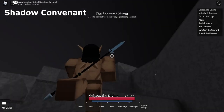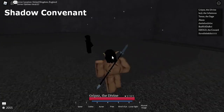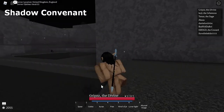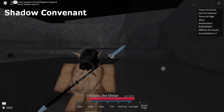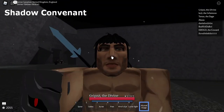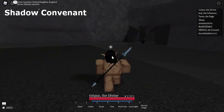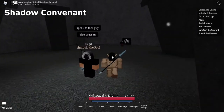We've landed at the Shadow covenant faction area. You can set your spawn here if you want — there are spawn NPCs right here. Then in order to join the covenant you go to the guy around the corner, talk to him, and you basically join in.